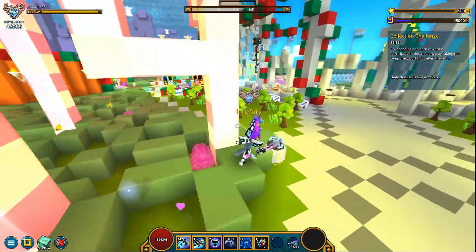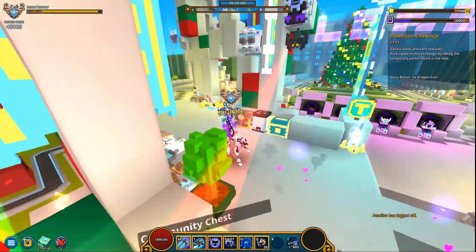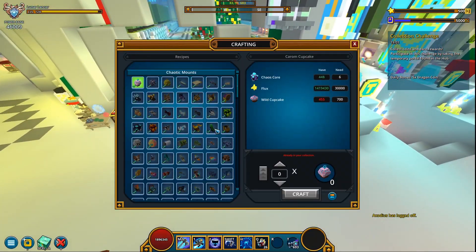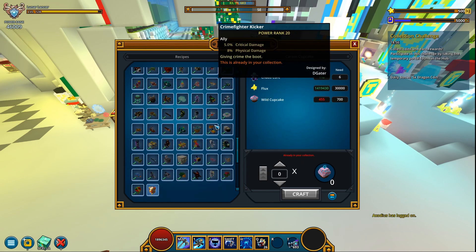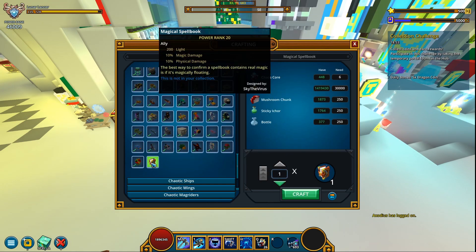To get our hands on it, as always we'll approach the chaos crafter — click the tab there, no need to scroll all the way down. And there it is right here, this is the ally.